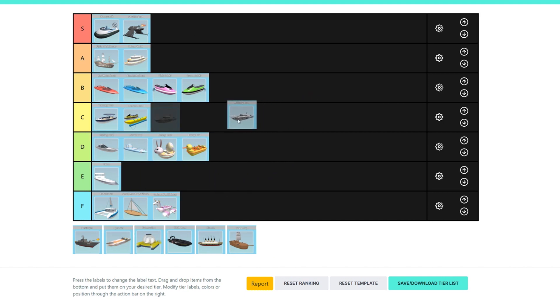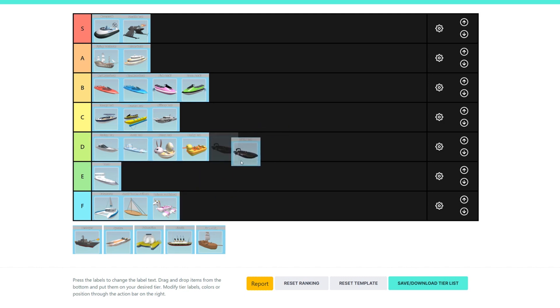Next, the Military Boat — probably B or C tier. I don't know, it just doesn't seem as good. You could get the Candy Boat and it would be more worth your money compared to the Military Boat. So next is the Swat Boat — I think it's probably even worse than the Military Boat, because it costs more and doesn't even have a gun, so there's no real point in getting it. That's why I'm gonna put it in D tier.